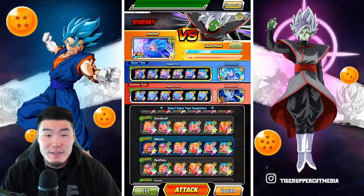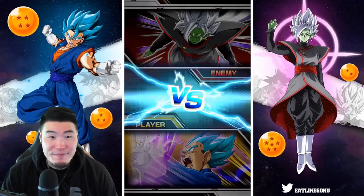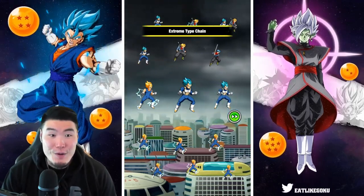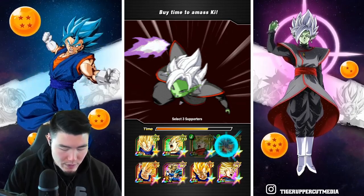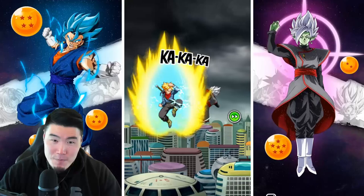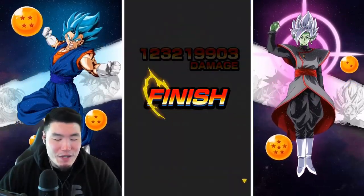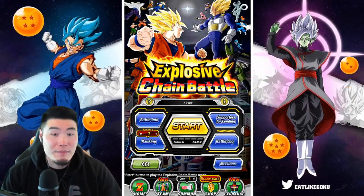After some extensive refreshing and a lot of searching, this was the best that I could come up with. I don't think it's going to be an improvement, but we're going to try it. Because it's Chain Battle and you never really know what can happen — sometimes you just randomly get a high score and you can't explain why. So defenders, we got three Trunkses. Instead of Vegetas, we went for Trunkses. 123 million that time. So it looks like we really can't get a higher score with our available supporters at the moment.